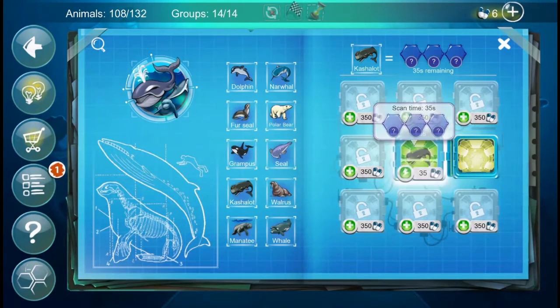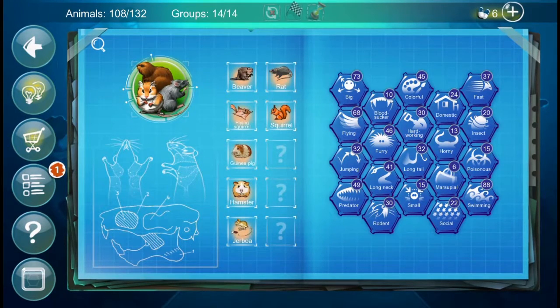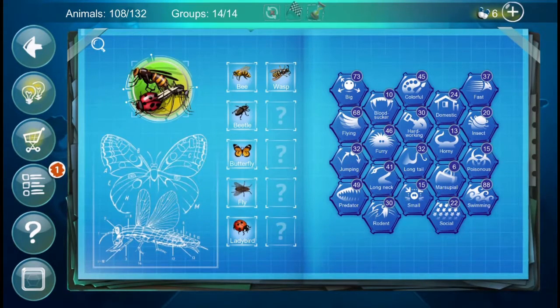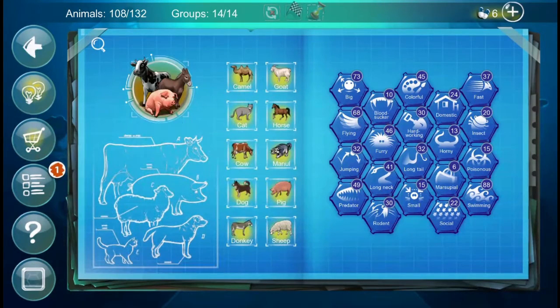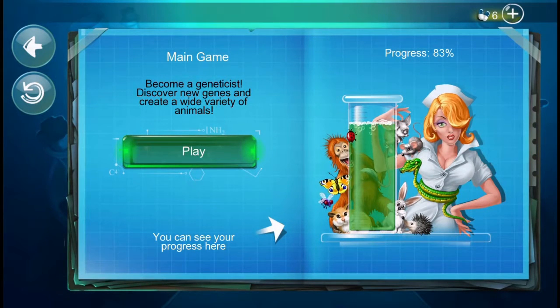We'll scan the Cachalot. We now have 108 out of 132 animals. How many categories are complete? Let me count — we've got six complete categories out of 14. We are now at 83%, so we went up four percent from the 79% we started at.